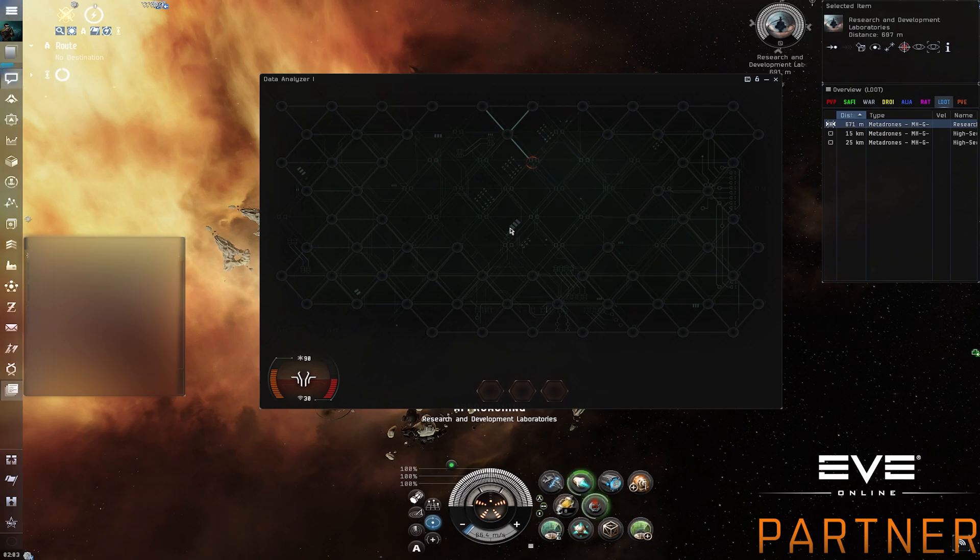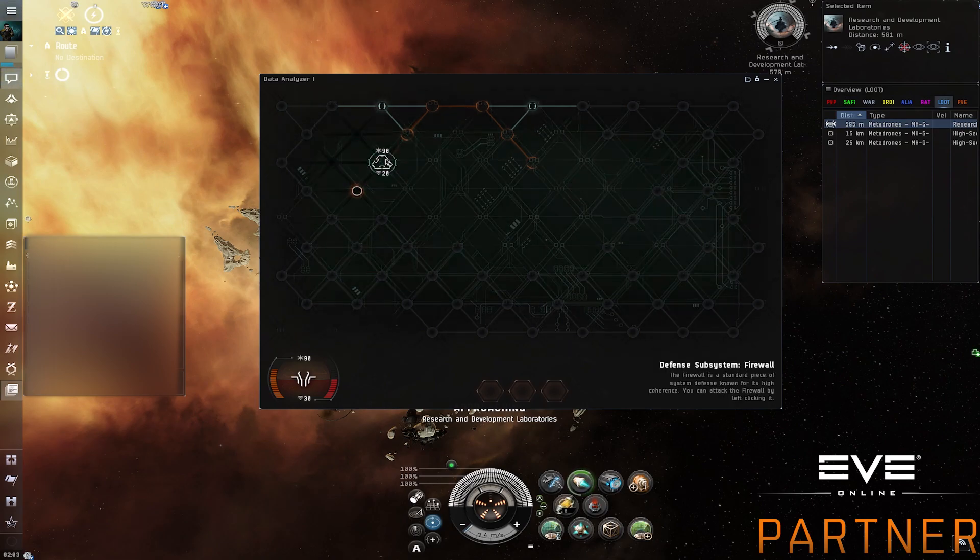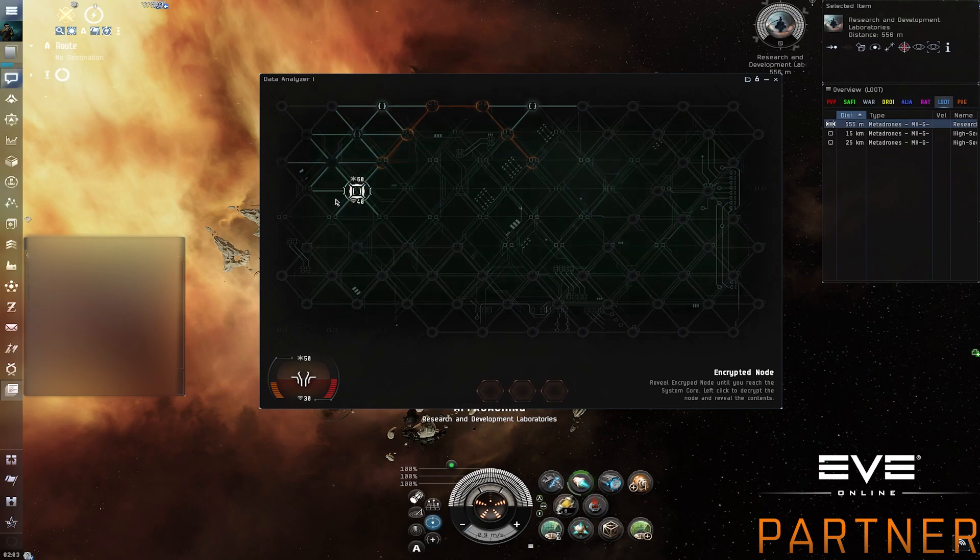Here we have a bit more to work with. The route would be something like this. Let's go through it. At 3, 3 — let's eliminate the defensive subsystem. This can is most likely empty. Generally the hardest can is always empty or has nothing.